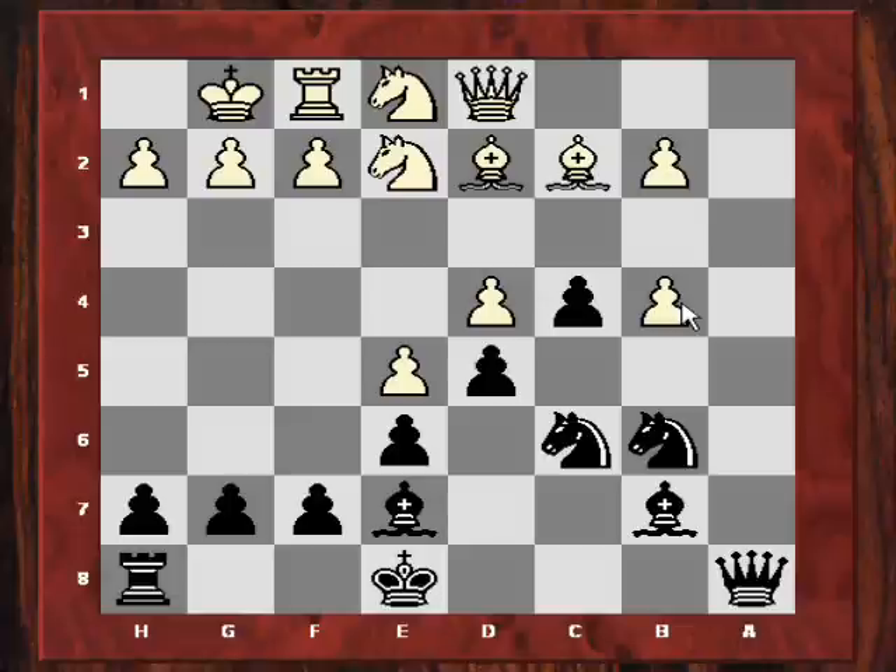When I was looking with an engine last night, knight takes b4 is apparently a bit stronger than what I played, because it immediately threatened knight c2. And then if knight c2, I can invade on the light squares. So bishop takes b4. There's also an interesting resource for white - bishop c3 he played, and it keeps his pawn chain solid. If I ever take on c3, I'm bringing that pawn to the center, removing his isolated pawn.